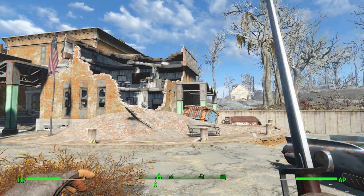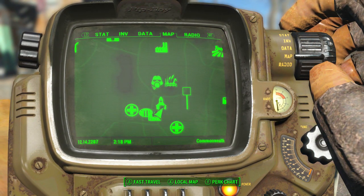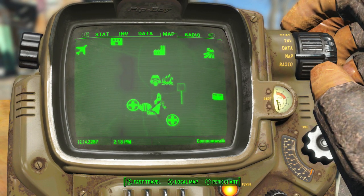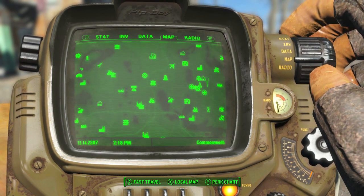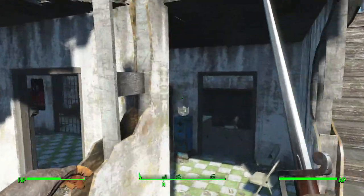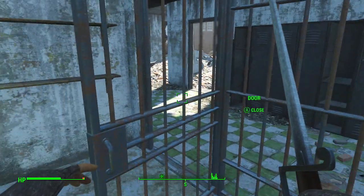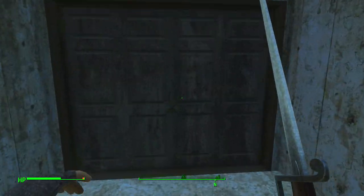Where you guys are going to start is called Malden Middle School. It's not too far from Sanctuary or Vault 111, which is where you start. I'll be showing you on the map exactly where it's at — you can see Vault 111 here and where we're going is right there. Once you are at Malden Middle School, you're just going to follow exactly where I go, and inside this middle school there is a secret vault which is Vault 75.